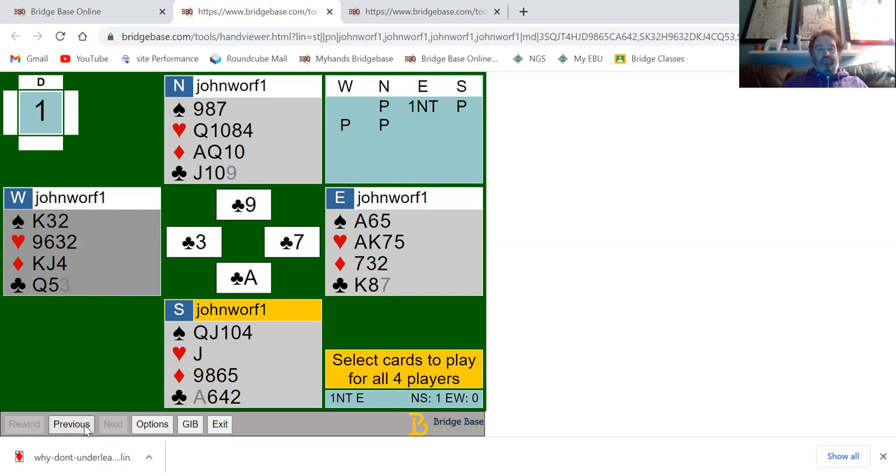This time let's under-lead a club - play the two of clubs. Play low, then put in the nine, and the king wins. Now if you go up with the ace you're setting up the queen, so play low, put in the queen, and that wins. So by under-leading from an ace we've given away two club tricks - same as if we led the ace.